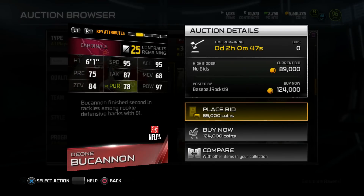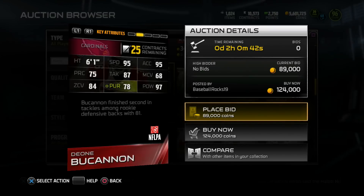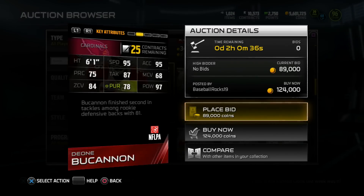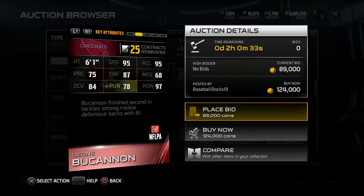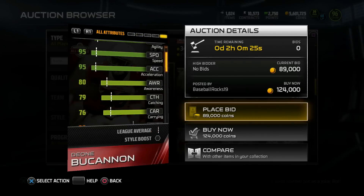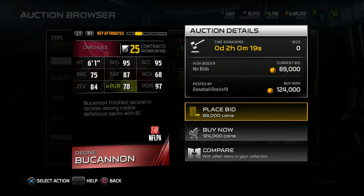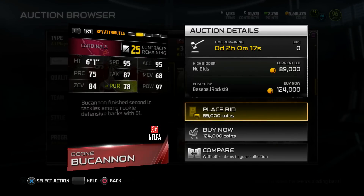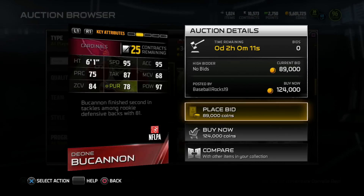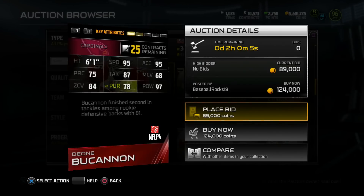Lastly, Dion Buchanan — another safety. Last week we got Telvin Smith, who was a great safety packing a punch. We got another great safety packing a punch: 97 hit power, 95 speed, 6'1". 84 zone — brutal coverage stats, but 84 zone isn't too bad. 87 tackle and 95 acceleration. Buchanan finished second in tackles among rookie defensive backs with 81. Catch rating is a 70 — very balanced card. His coverage just isn't that great, but you're not going to play man with your safety too many times. Even if he gets beat, if you got a solid user, you can switch onto this guy, put that 95 speed to work and get back into play.